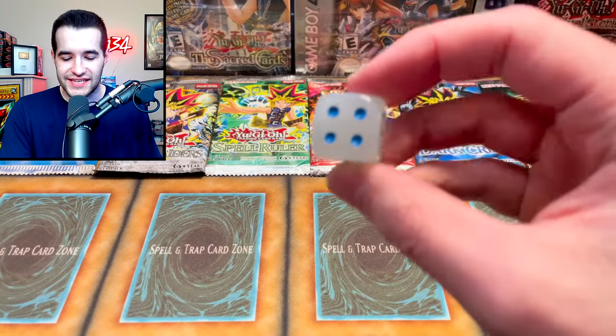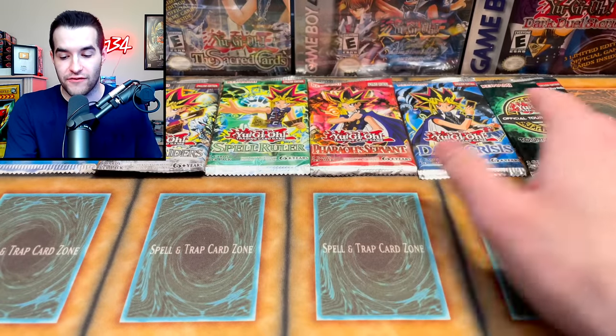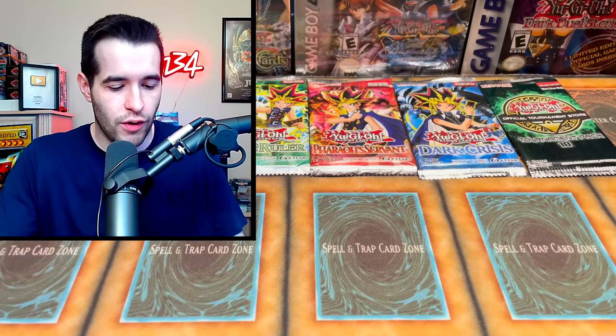We are once again using the die method, so whatever we roll when we pull a foil, we open one, two, three, four, five, or six of those packs. You never know — it could be any of the six. Let's get into what we got.